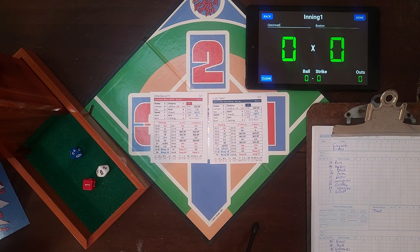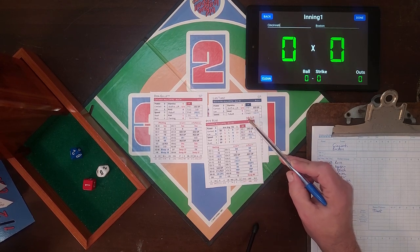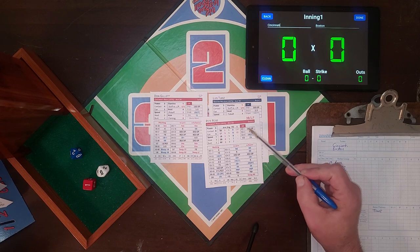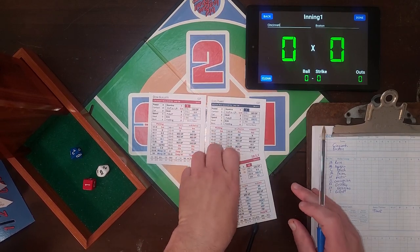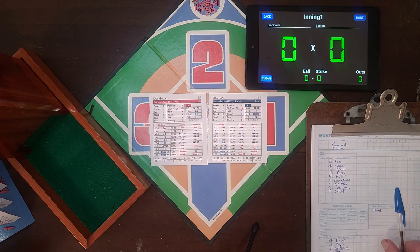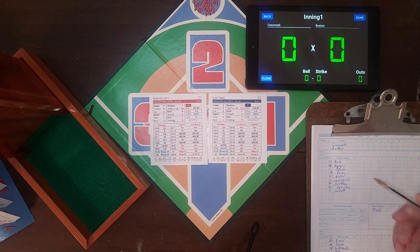I have the rule book out for secondary defense because I had a question about it. A player like Pete Rose is listed at two defensive positions, but only his primary is on the card. If he has to go to left field, we use the rule book page for that secondary rating. The game I decided to play is game one of the 1975 World Series with starting pitchers Don Gullett and Luis Tiant. The Reds lineup is Rose, Morgan, Bench, Perez, Foster, Concepcion, Griffey, Geronimo, and Gullett.